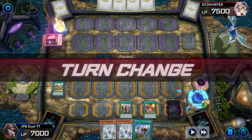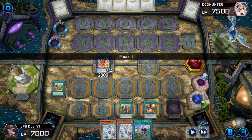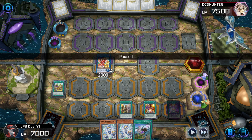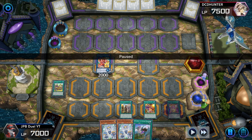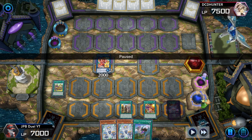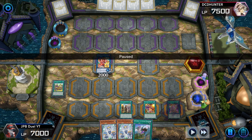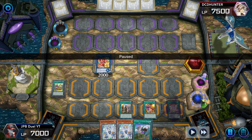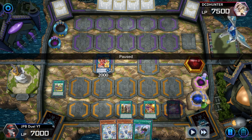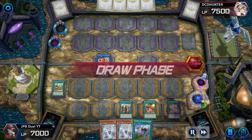So I pop it, activate Pranks, and draw into a Call by the Grave, which I use preemptively on my opponent's Max C. Because first of all, you cannot set down this Call by the Grave — it was already towards your turn's end. I thought, why not just use it and negate my opponent's Max C? In case he Max C's me on his turn, he's guaranteed drawing 2 cards from my Butler combo, plus DPE coming on the field draws him another card. Did not want that to happen, so I preemptively Call by the Grave my opponent's Max C.